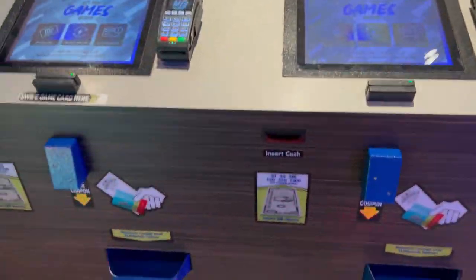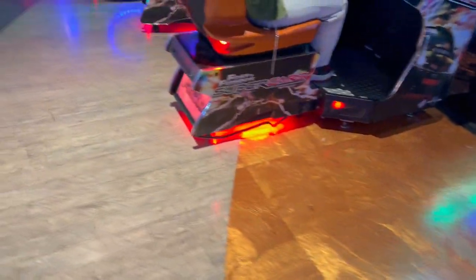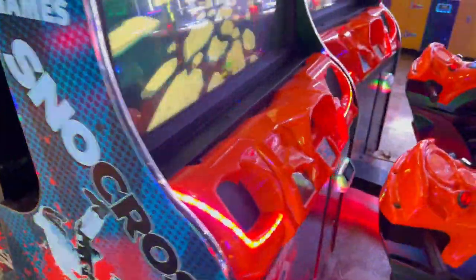Over here are kiosks built into the structure — not standalone, which is really interesting. Here is Space Invaders, Fast and Furious Supercars, and there are two of those.